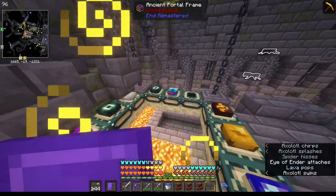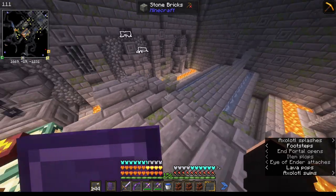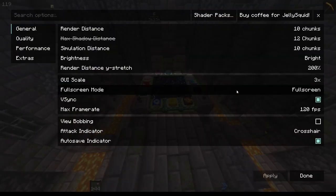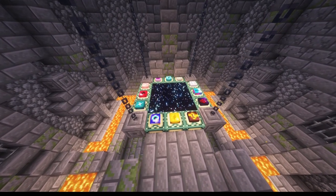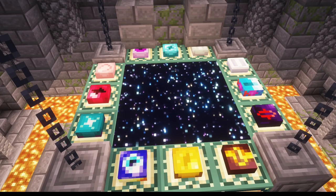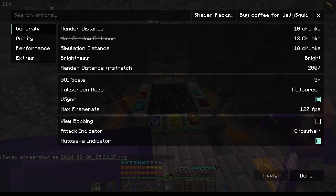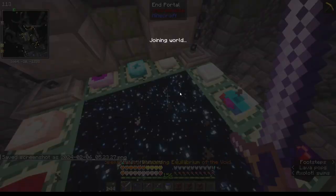That worked! I'm going to need to turn off particles because holy — that looks dope. I need a good thumbnail of this. Perfect, now we can go back out, turn particles back on to decreased, and now we're going to go kill the Ender Dragon.